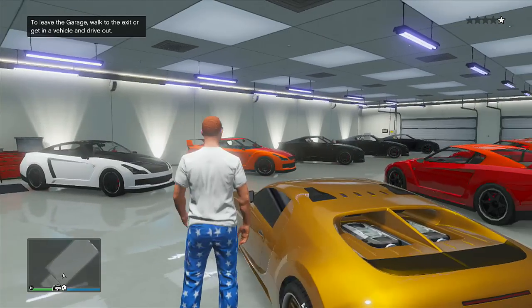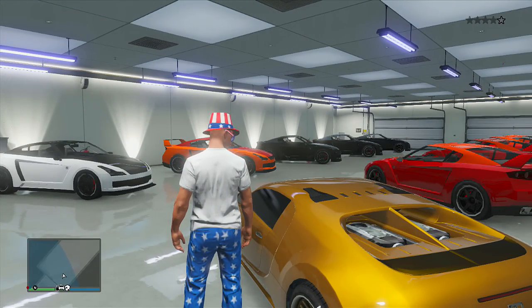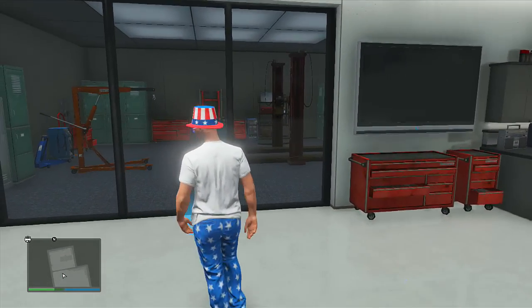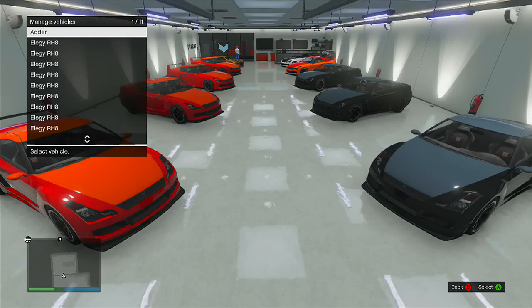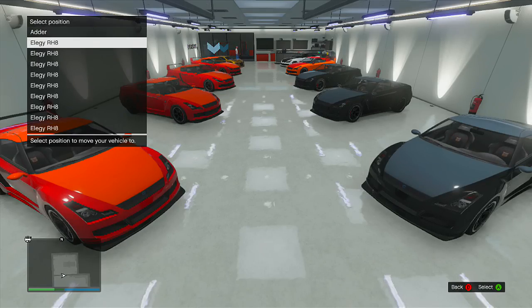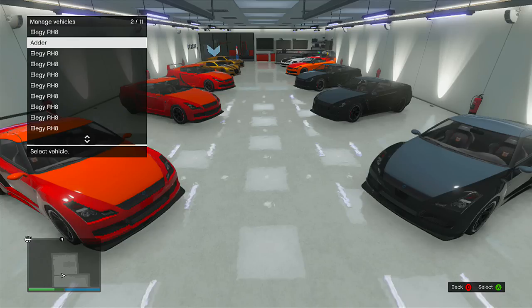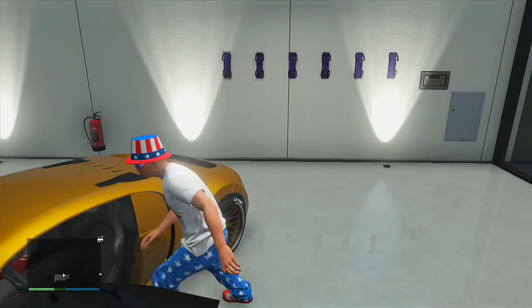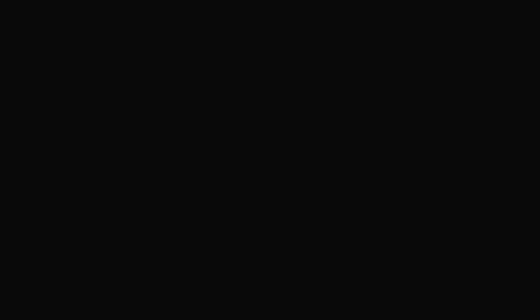Drive into your garage — she will still be in the vehicle, so she basically acts as a second player. When you are inside your garage with the hooker still inside the vehicle, go over to the vehicle management screen, which is the blue corona on the floor. Select the Adder that you were in, then simply replace that with an Elegy, which will duplicate the Adder. As you can see when I click on the Elegy to replace it, it will now duplicate the Adder because the hooker is still inside.